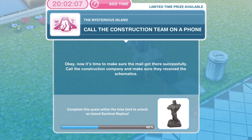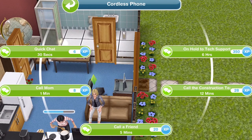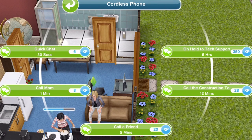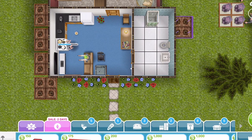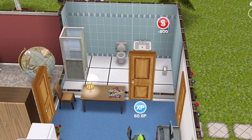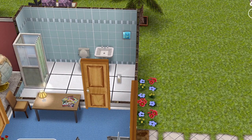The next thing we need to do is to call the construction team on the phone. Call the construction company and make sure they received the schematics. I've only got a one-star phone, so let me see if I can purchase a higher-star phone from electronics. I can get a two-star ET phone — let's buy that and pop it in the bathroom. Call the construction team takes 11 minutes with a two-star phone. We've finished phoning the construction team.